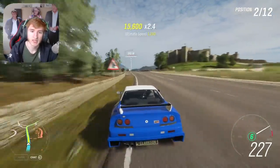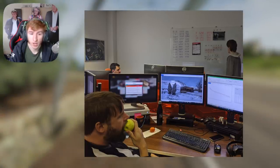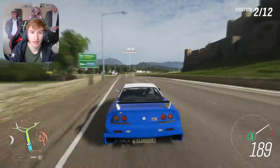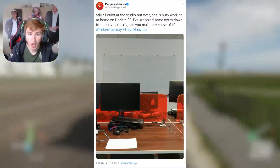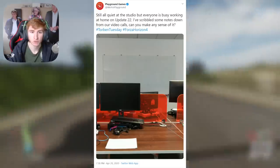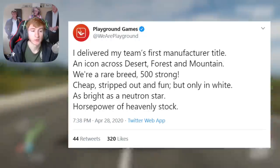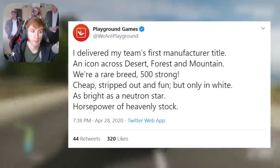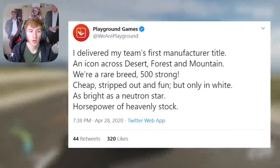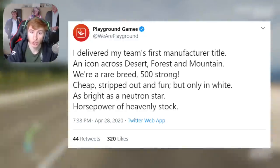Usually a Torben Tuesday clue image would look like an image with a lot of clues in it. However, because the developers are working from home, we instead have an image like this — basically some notes. If we scroll down, we have six sentences, each of them is one clue. So we have six clues for this week. Presumably maybe six cars, or maybe five cars and one feature, but we're going to be going over all of the clues now.